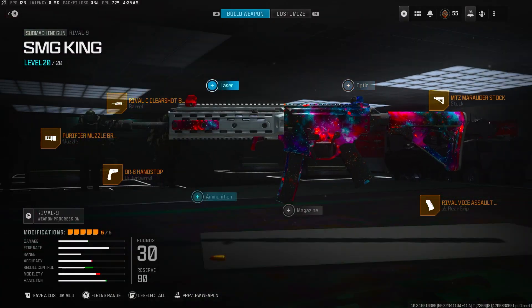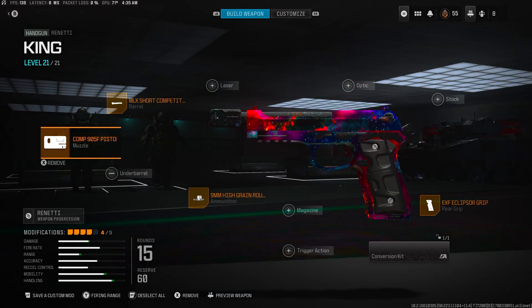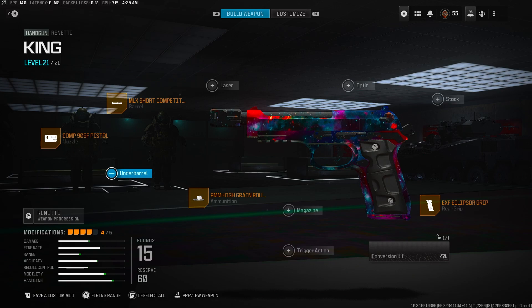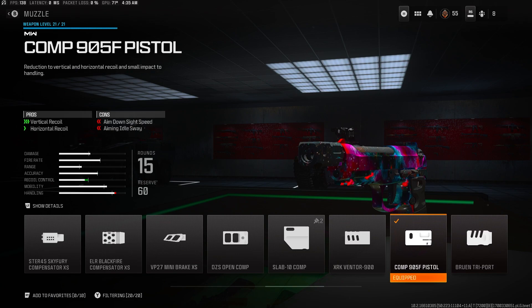I like the Marauder stock. Sometimes I run out of ammo, but that's why we have this king of pistols — the Renetti. This thing is OP. Abuse it while you can. Starting off with the Comp 905F pistol muzzle — it's really, really OP.